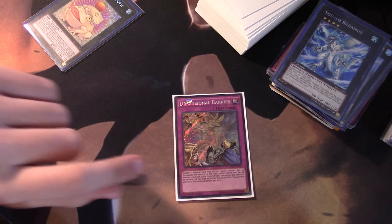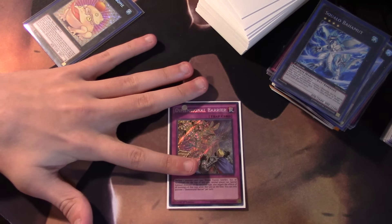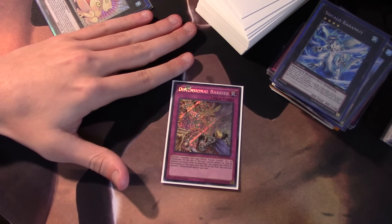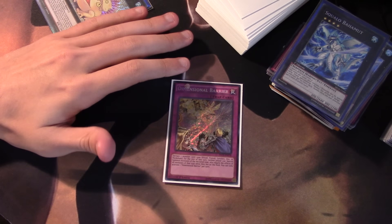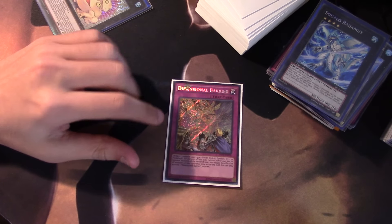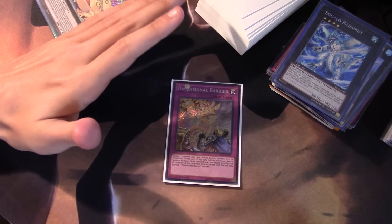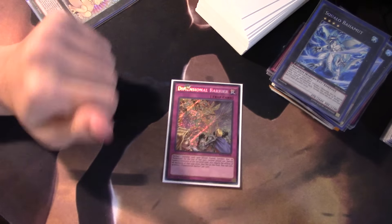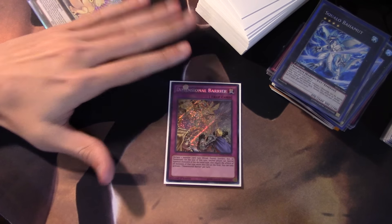As far as Dimensional Barrier goes, I think it's a really strong card particularly in something like Paleozoics, which is what I really want to use it in, just because it is a normal trap card. I actually thought it was originally supposed to be a counter trap, and being wrong about that really got me excited for this card. Anytime you get a strong normal trap, it's something that can be viable in Paleozoics because they all trigger when a normal trap is activated.